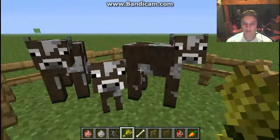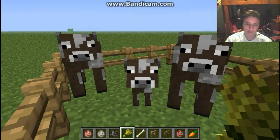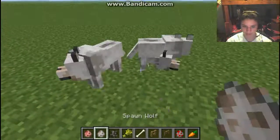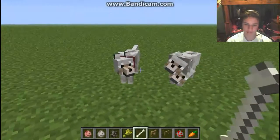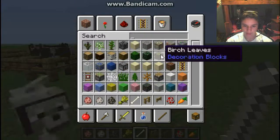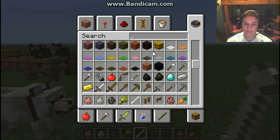So that's two of the new foods: pigs take carrots, cows take wheat. I believe wolves still take bones, but bones just tame them. What do they take to breed? I forget. They were breedable — I just don't remember what. Was it meat? No, meat just raises their health.